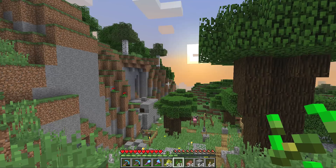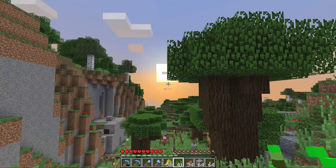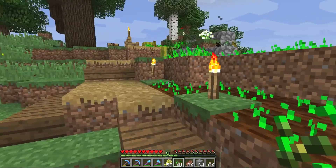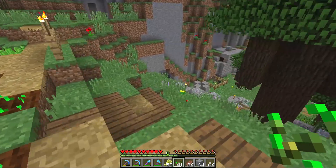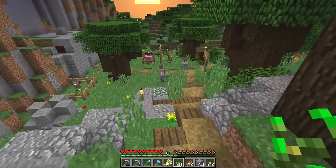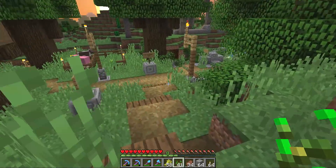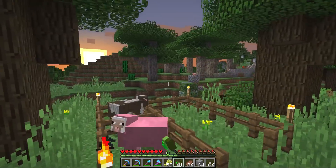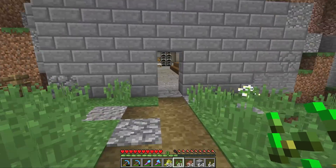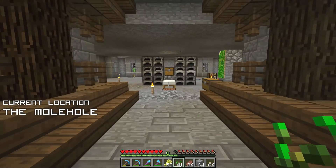So here we are once again in the Mole Shire. The sun is setting, which is a little bit of a concern. I'm out here kicking things off with a little bit of farming, getting a little bit of wheat in the belly. Last time we were together, we were working on some really cool sugarcane farms inside of the molehole. We also got ourselves a brand new member of the family — Hal the Pig, which is awesome.